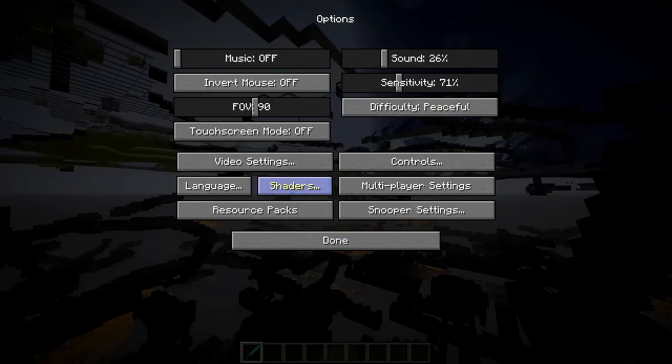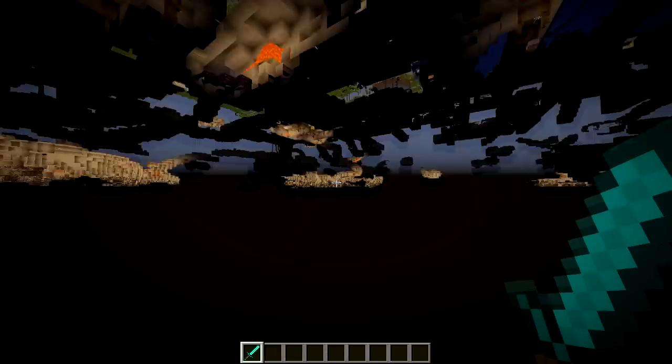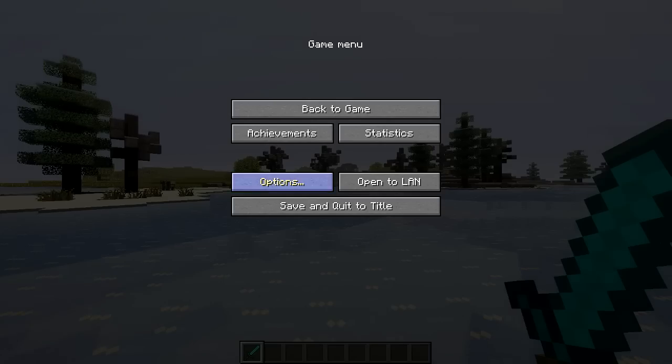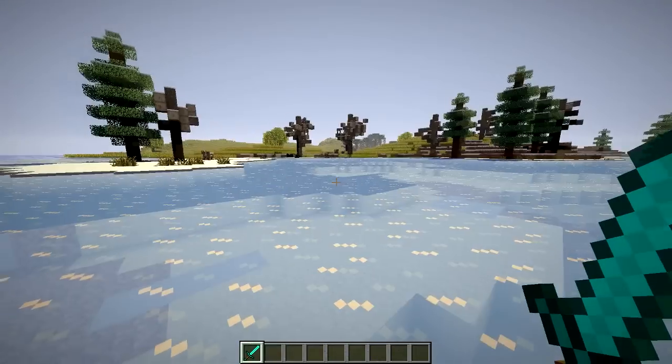That actually brings me on to a glitch — look. You can see at the back of my menu I am sinking through the ground. That is a little glitch with this player model updating thing. If you press escape, you'll start glitching through the world. I can now see all the caves — it's a good way of x-raying and finding the caves.